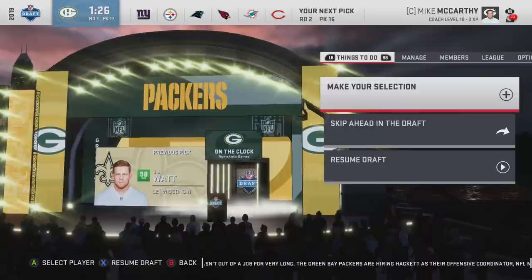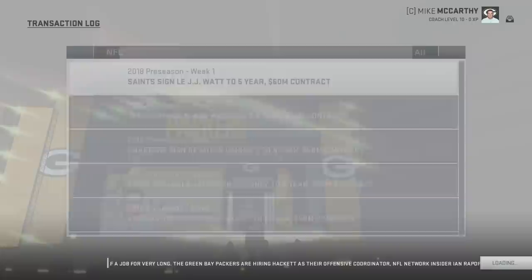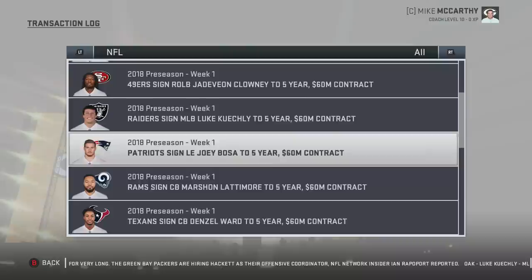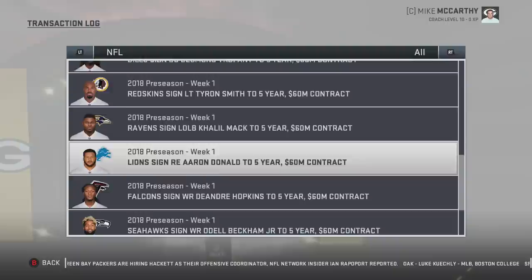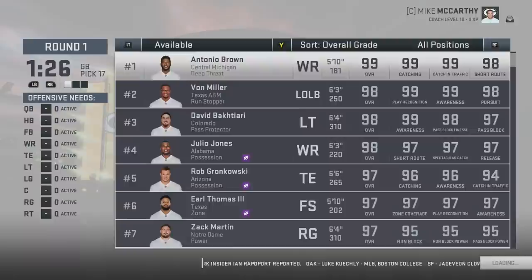Pick one is almost always going to be Mahomes. Then you have Clowney, Garrett, Bosa, Lattimore, Mack, and Ward in the top 15, usually top 12. You can see Myles Garrett went a few picks before Clowney, a few picks Joey Lattimore. Lattimore is one of my favorites to draft, same with Denzel Ward, and Mahomes number one. Jalen Ramsey — I said 'deflowered him' which is a topic for a different day.